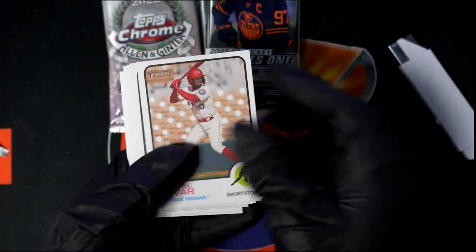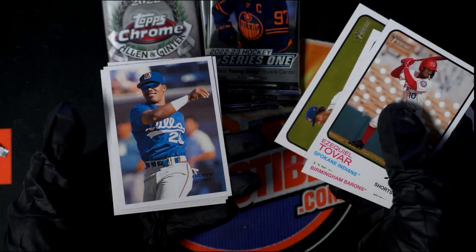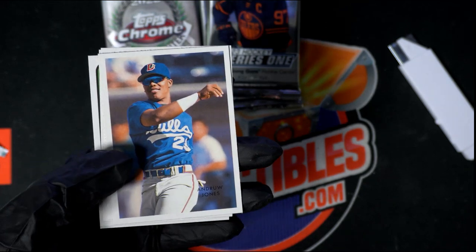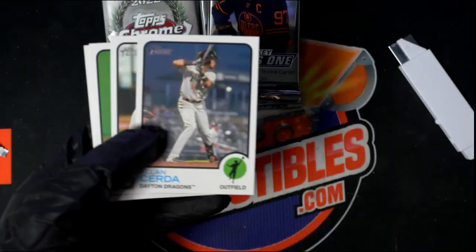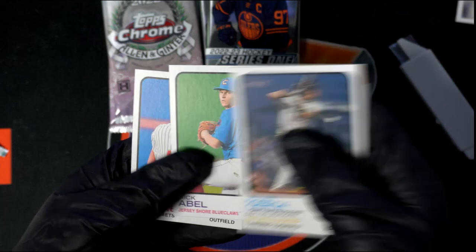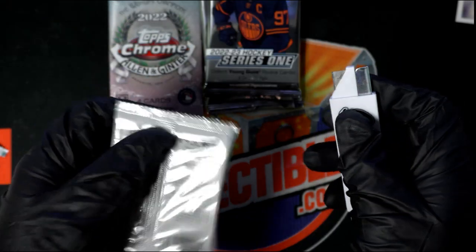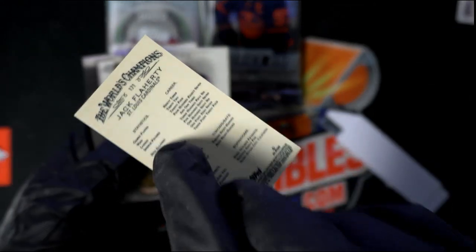Okay, we'll go back and let's pull an autograph. Let's get a big auto. Brian Bella — he's a Red Sox guy right there. Who's this? Andrew Jones is big. So we got a nice Andrew Jones — he's one of the big ones to get.